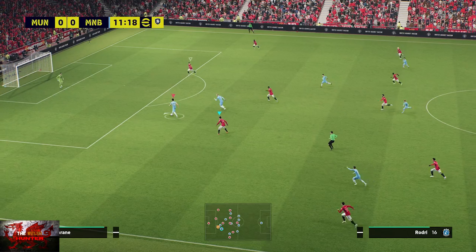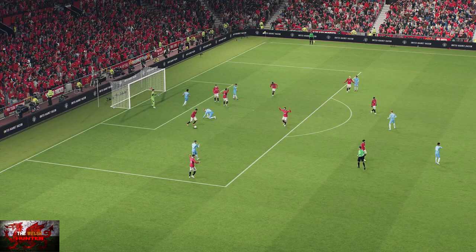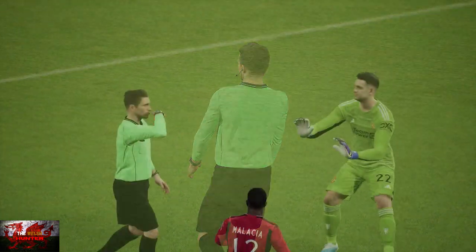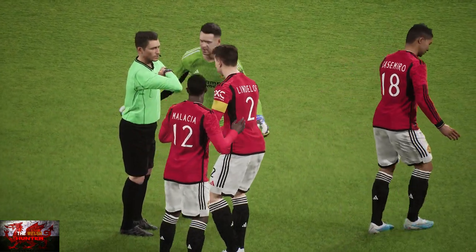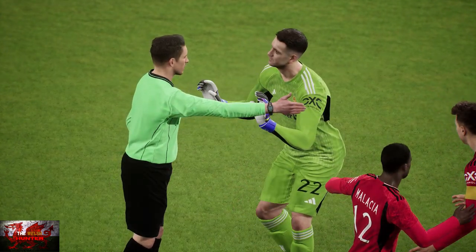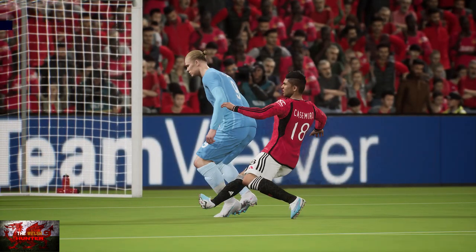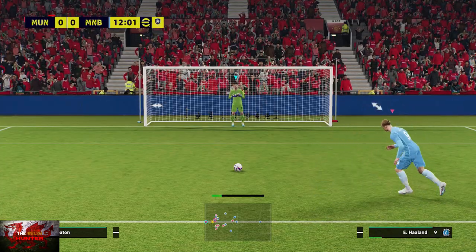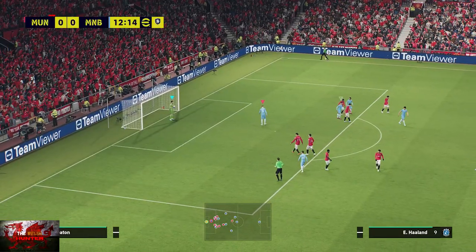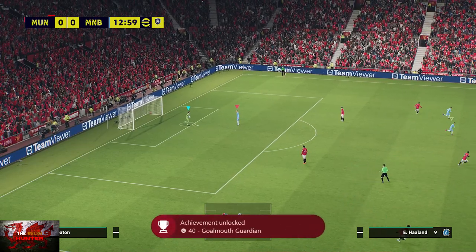First of all, with controller two, go into your box and press the B button to slide tackle. That should give your opponents a penalty — and apparently a red card for Casemiro as well. Once the opponent has a penalty, do not move at all. Just slowly press the X button just a little bit. As the goalkeeper, you'll stay in the middle and will immediately catch that and save the day. That'll get us the Goalmouth Guardian achievement.